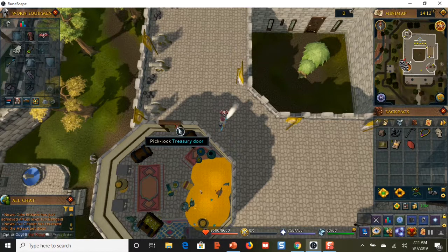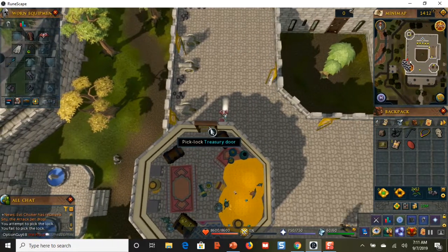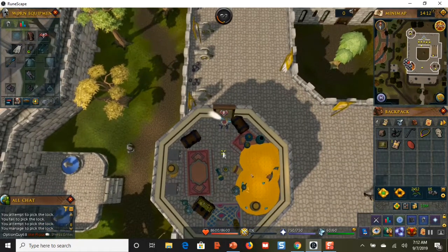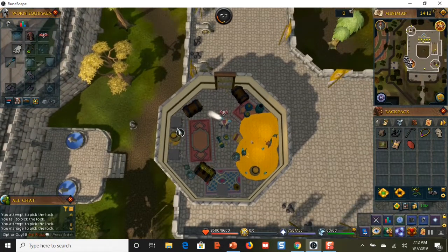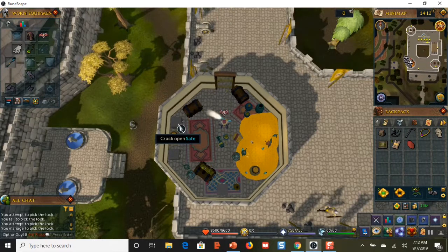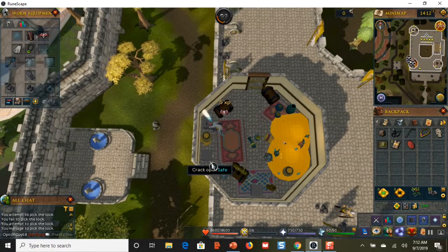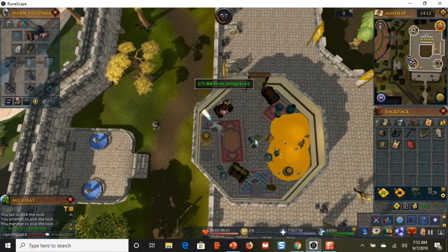On the other side you'll see 'pick lock treasury door' — that's why you need the lockpick. It may take a few tries; you can see failures in the chat box. I failed about five or six times, but it doesn't take long. There are two safes inside, which probably makes the walk worth it. Include this in your route once you hit level 65.